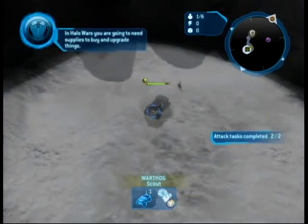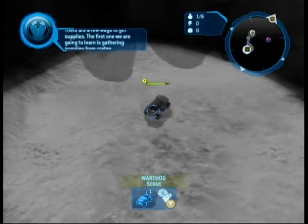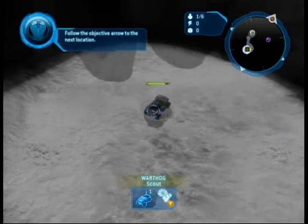In Halo Wars, you're going to need supplies to buy and upgrade things. There are a few ways to get supplies. The first one we're going to learn is gathering supplies from crates. Follow the objective arrow to the next location.